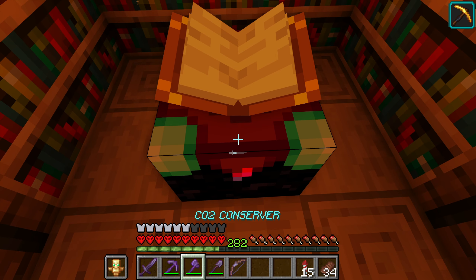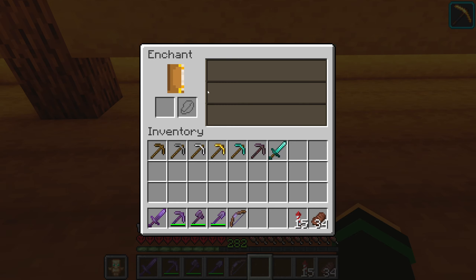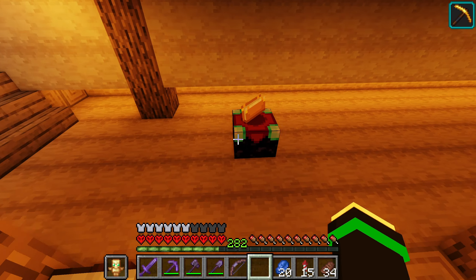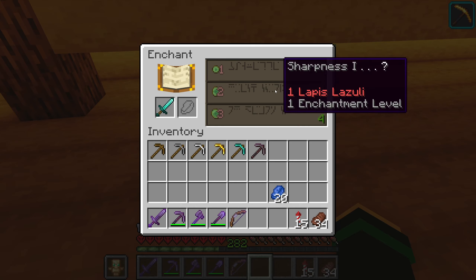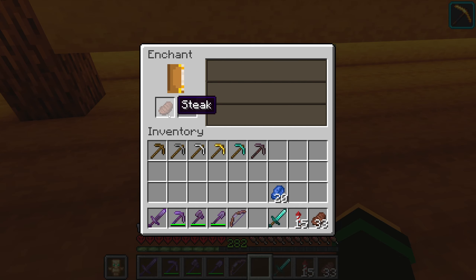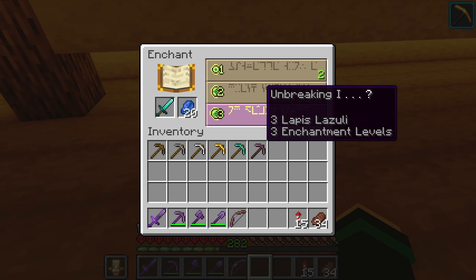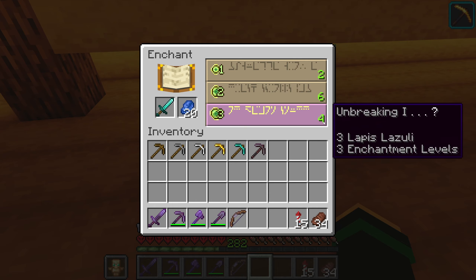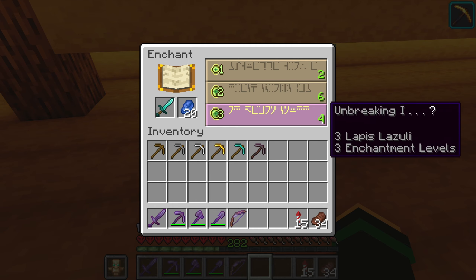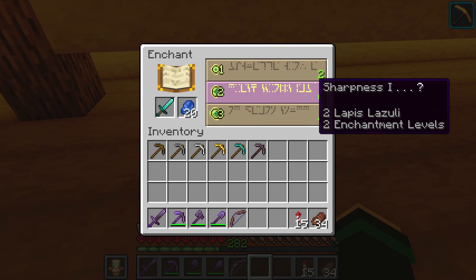Starting with the enchanting table: when you first place it down — if I move it away from my bookshelves — you'll see a UI with a lapis slot, because you need lapis lazuli to do enchantments, and a slot on the left for the tool you're enchanting. If enchantments appear, the tool can be enchanted; if not, it cannot. The numbers on the left are how many experience levels it costs, and they light up when you put lapis in. The number on the right shows how good the enchantment is and is also the minimum experience level you need.